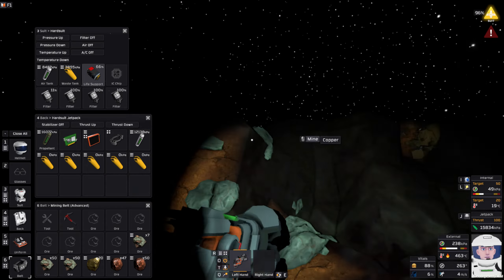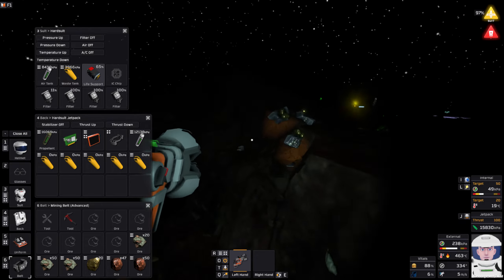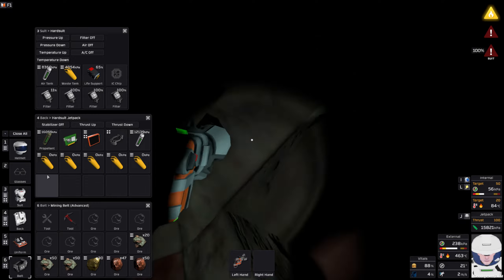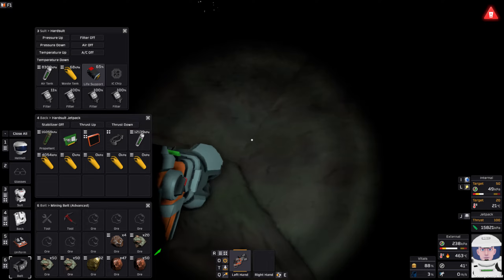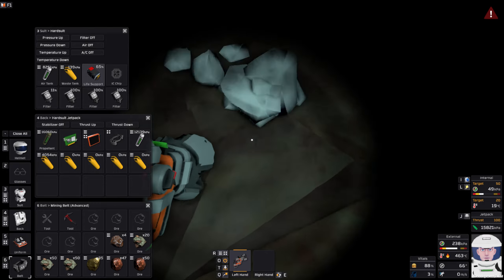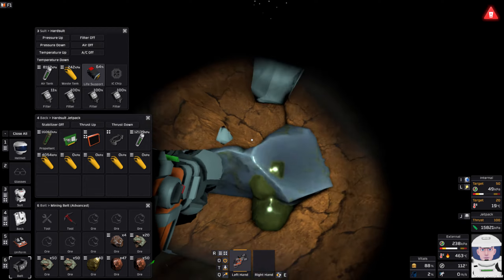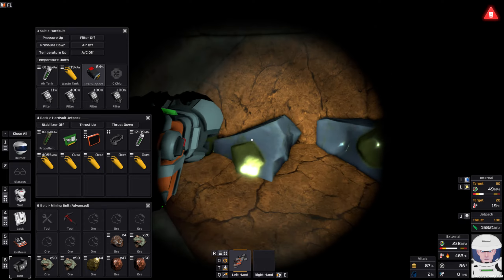There doesn't seem to be any more gold here so I'm going to abandon this spot and come back. I'll suck up a couple more bits of copper and head off to find more gold. There's a lot right here - hopefully this is a large gold deposit I haven't touched much. I accidentally sucked up some iron in the middle of all that - that's fine, I'm going to need a lot of everything. I just don't want to do too much mining on camera.